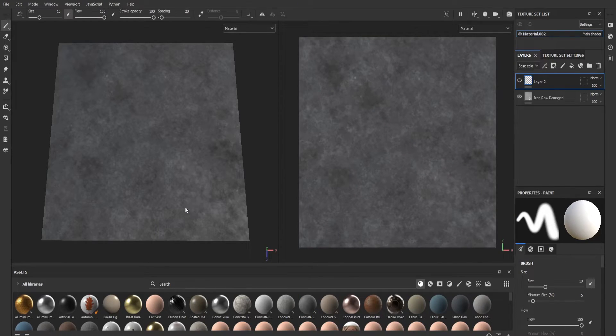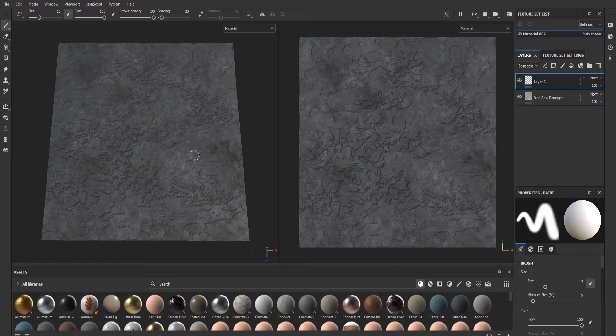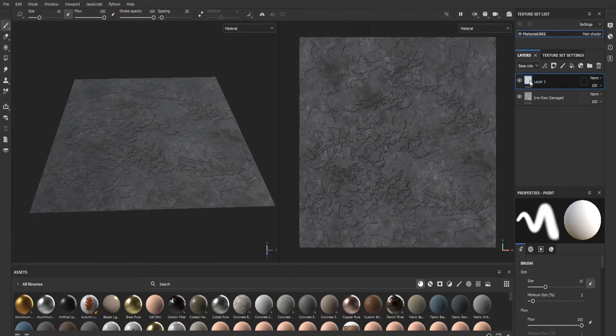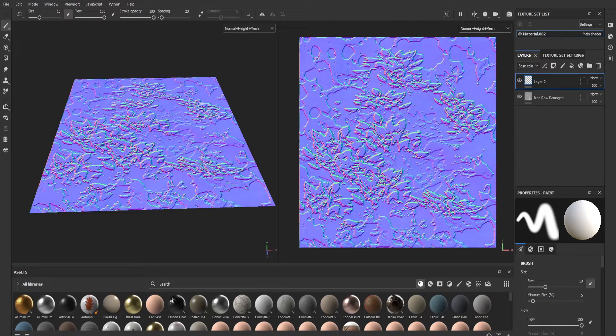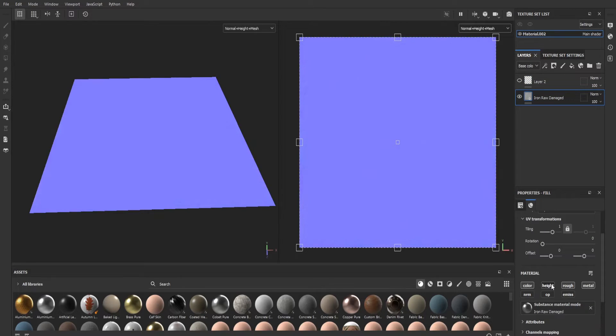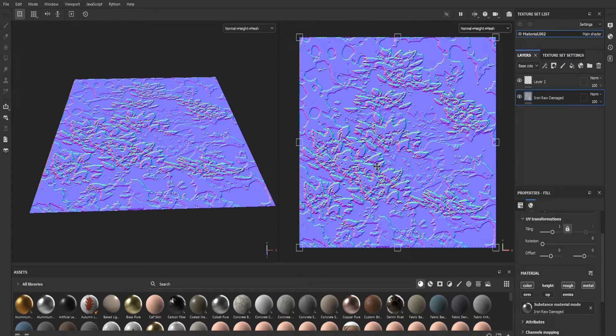Now let's talk about normal mapping and how it can enhance the look of something as simple as a four-vertex plane. When I apply the normal map, you can see we now have a lot of depth — all these different grooves and bumps. Making the plane a bit more rusted and colorful, you can see even more difference. In the normal height map, you can see how much it changes, and if I take away the normal layer this is what it looks like without it.